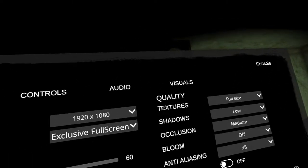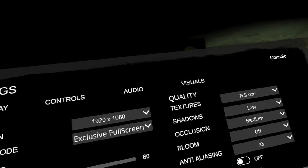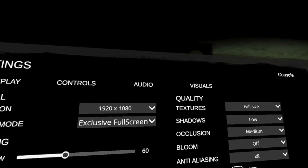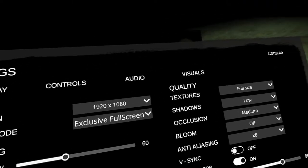It also has some optimization issues depending on the map. Some maps I get close to 90 frames per second with some frame rate drops, while other maps I go 40 to 45 frames per second. Very variable frame rates depending on the map and what's going on, so it definitely needs some optimization. This is running on the Unity engine.